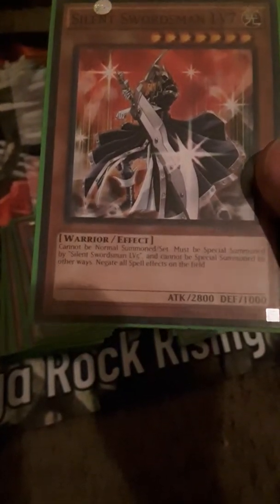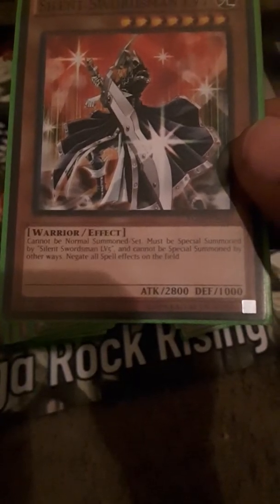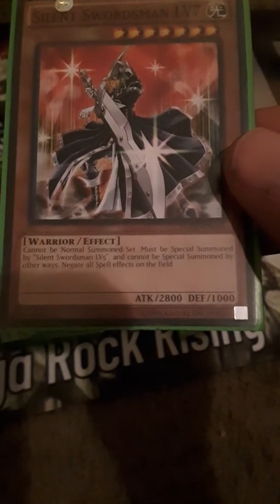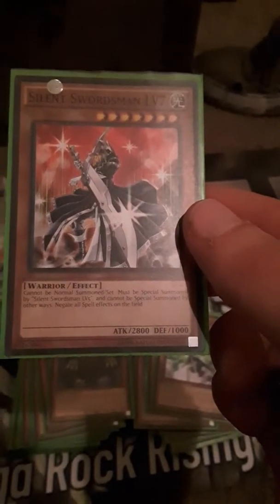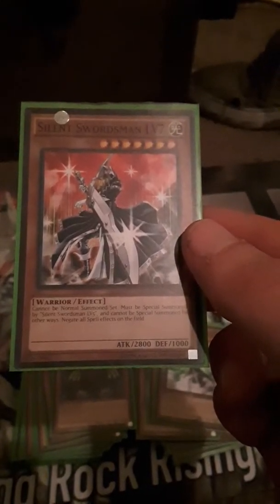Silent Swordsman Level 7 — cannot be normal summoned or set, must be special summoned by Silent Swordsman Level 5, and cannot be special summoned by other ways. Negates all spell effects on the field. He is a 2800 attack, 1000 defense monster. Pretty good!